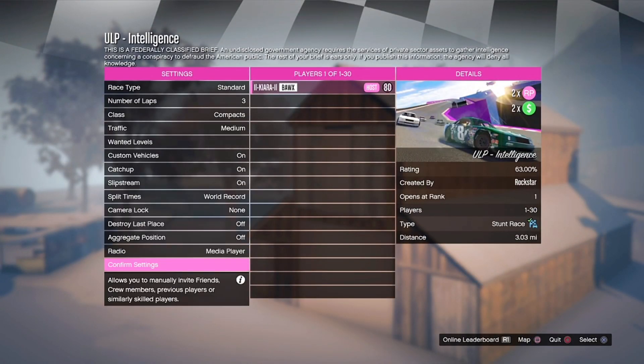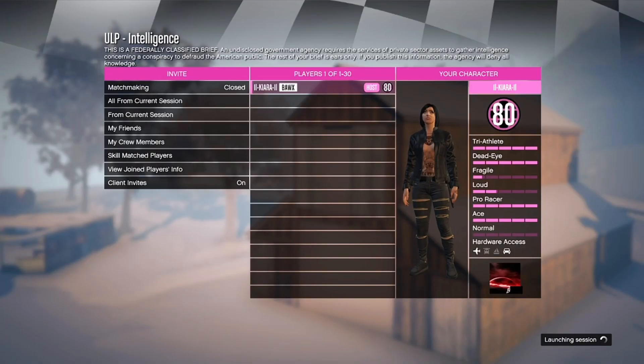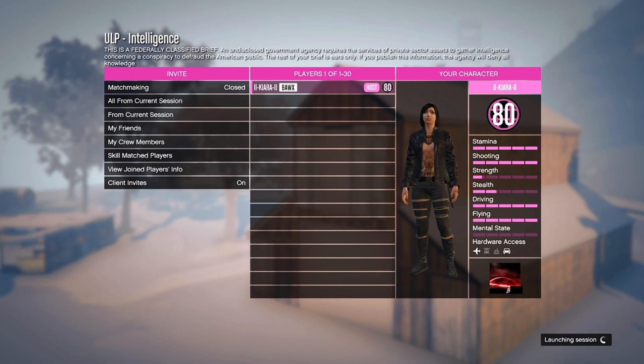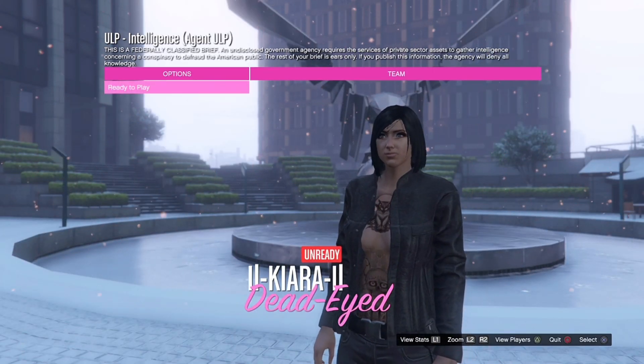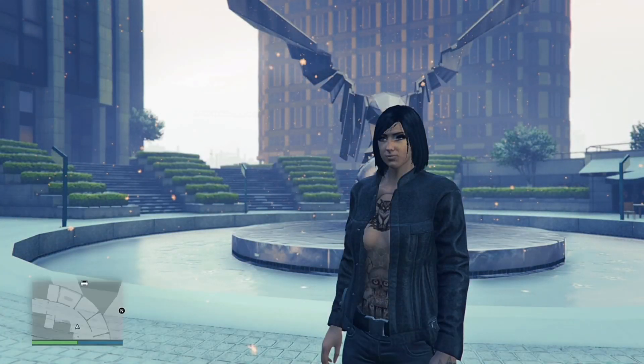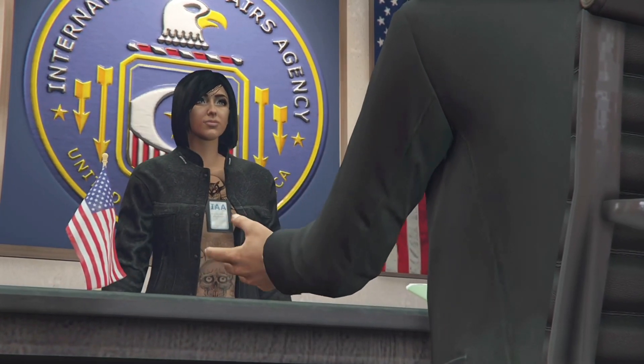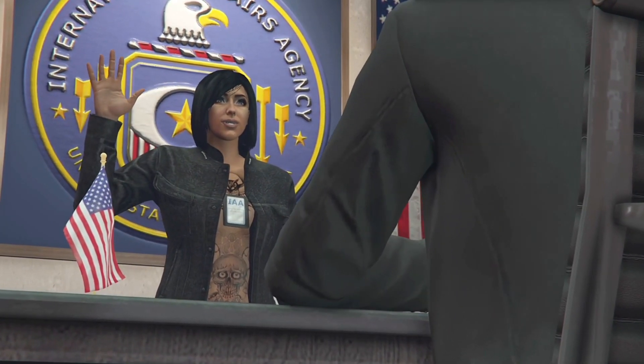From here you should load into the job. Now start up the job. You should get this cutscene and you should see your character with the IAA badge.